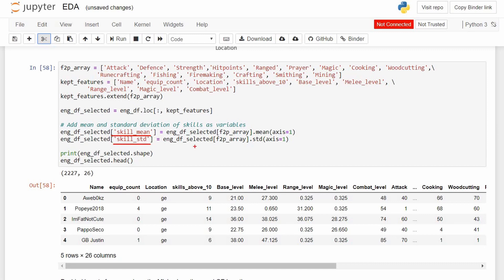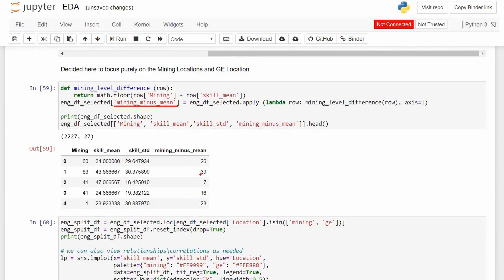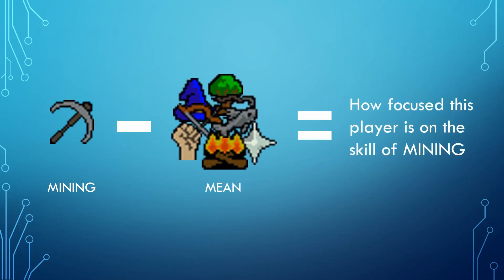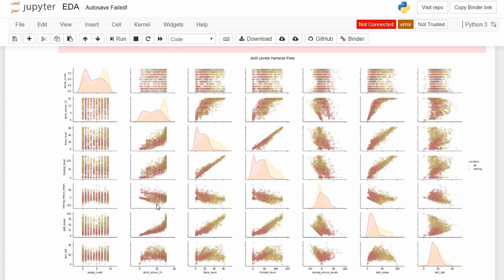We also looked at the mean and standard deviation of the player's skills. The final feature I put together was the difference from mining level to the player's skill level mean — if a player had a low mean and high mining level, they may be focused mainly on mining. Now that we have a bunch more hopefully meaningful variables, we should have a much easier time separating bots from non-bots. Looking at the distribution charts of these new variables, we can see that they could be separable based on combat level versus skill standard deviation, and also based on their mean.